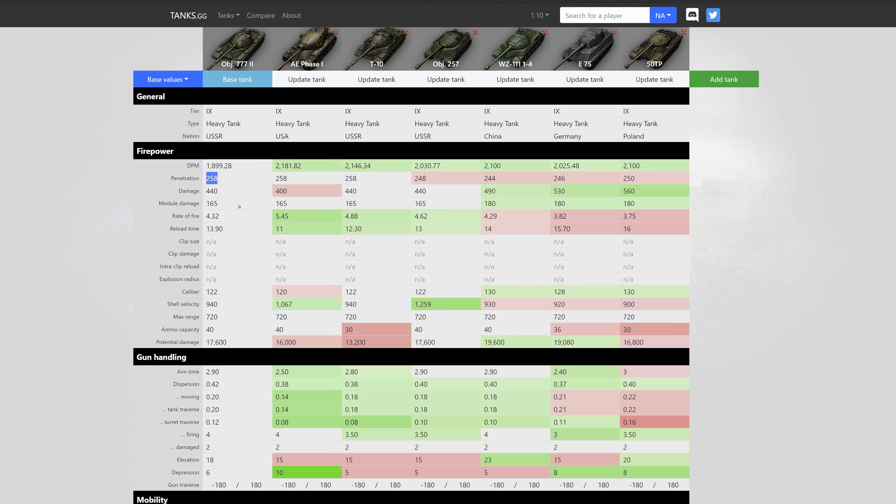The turbocharger is a definite must — without it the tank feels completely underwhelming in terms of speed, at least for the role I want to use it in where I need to reposition and take snapshots. Hull traverse speed of 33.94 is nothing special, and the view range of 528 meters looks good on paper, but wait until you see the comparison. It also features a signal range of 905.